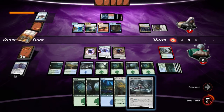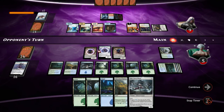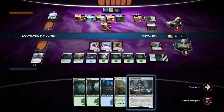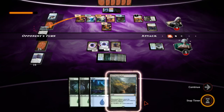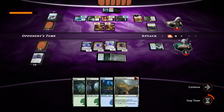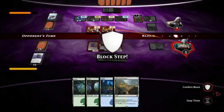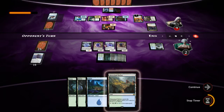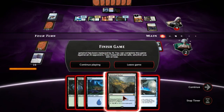Chandra. Sure. You might have actually lost here. We didn't draw a land — we won though.